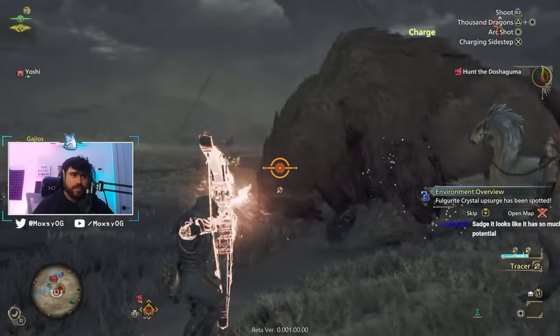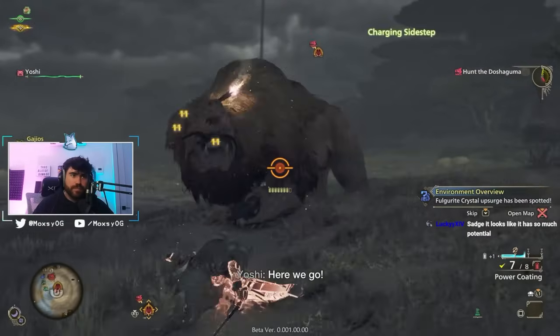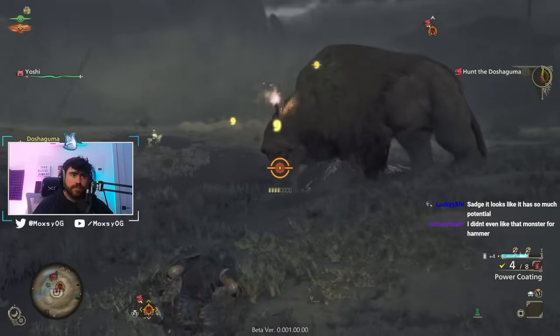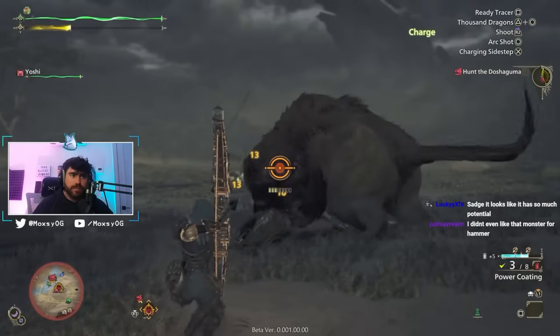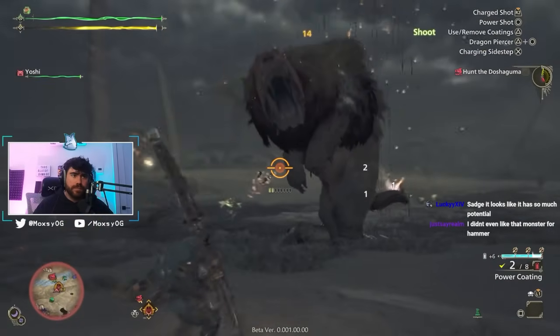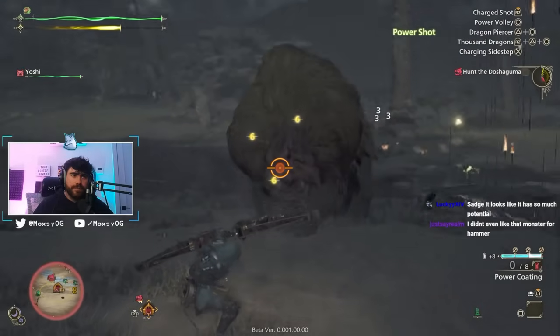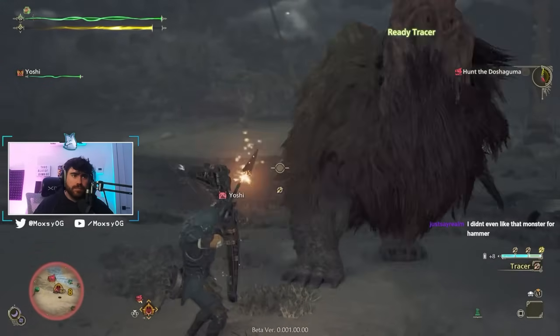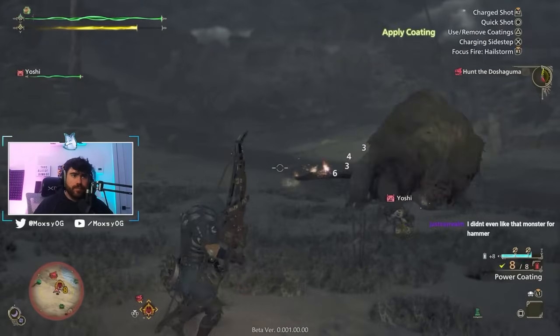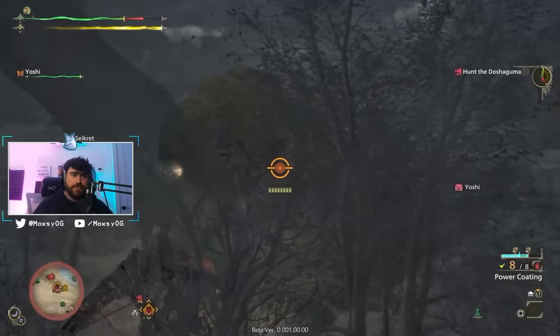Wilds is something that I've been really enjoying. I've been playing on my PlayStation and I've got over 16 hours in the beta. I've completed hunts on every single weapon, and I've done hunts in World and in Rise. Wilds feels a lot more like World than it does Rise. In this video, I want to talk about all the different weapons, their new moves, and how they are feeling compared to their counterparts in World.